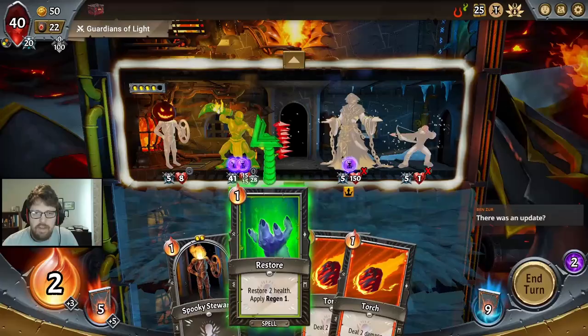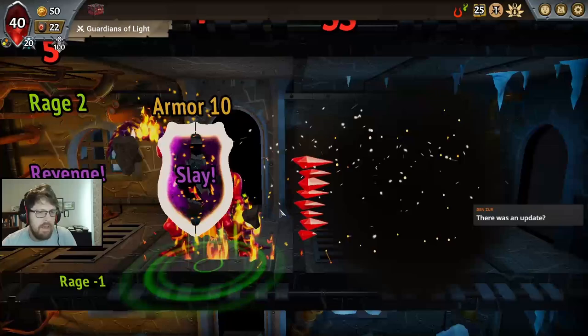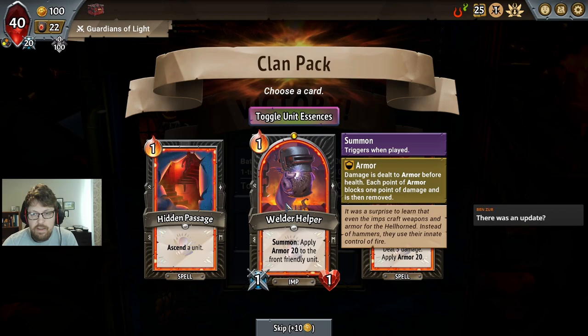This should be a very, very easy kill here — not even going to get really touched. First fight, very solid. Welder Helper is fantastic. It's exactly what you want.